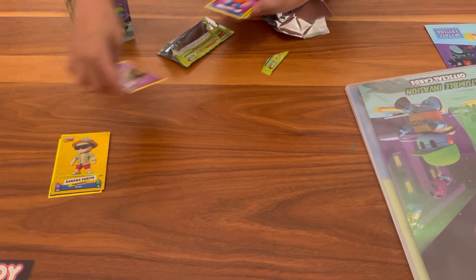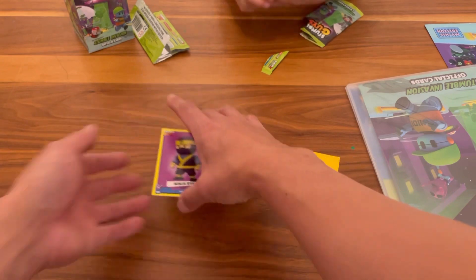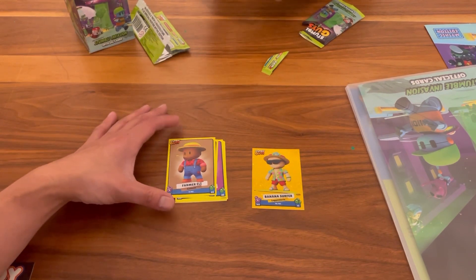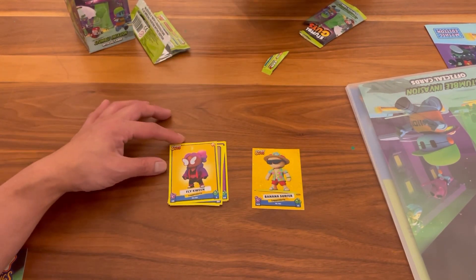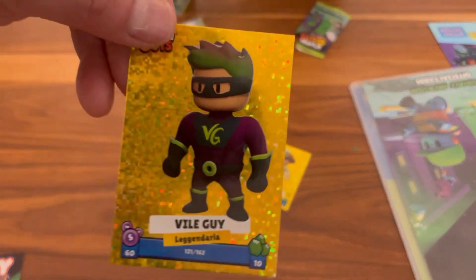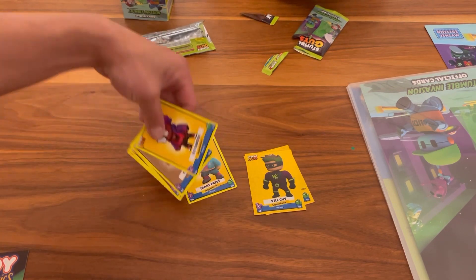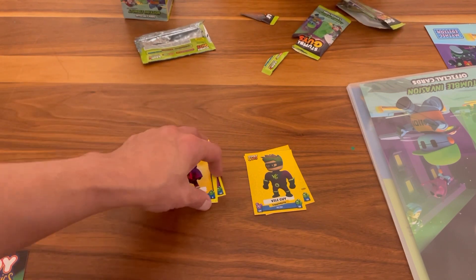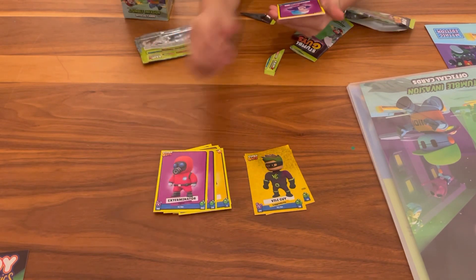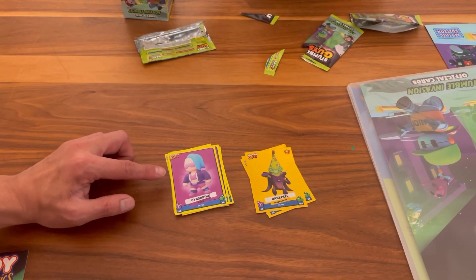And this is the second pack. Looks like we got a Ninja. Let's separate the rare ones. So we got a Ninja, Ryu, Fool's Guy, Farmer Ellie, Fly Queen, and Vile Guy. Look at this, Vile Guy - it's legendary. Some of them are commons. Ramsey's Exterminator. Cyber Pink - oh, that's the rare one. Oh, there's a banana.